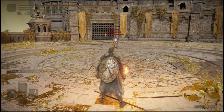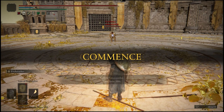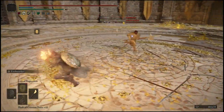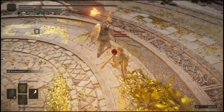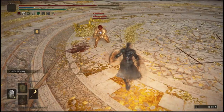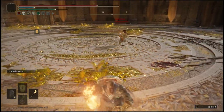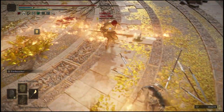Our first opponent is a halberd wielder with buffs — he's a very golden boy, that's 2 buffs. How many more buffs do you want? You are fighting it — you shouldn't really be too scared. Okay, maybe you should be a little bit scared. Dude, don't R1 spam, please.